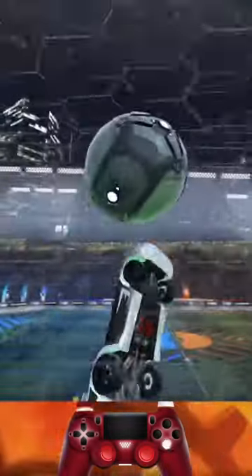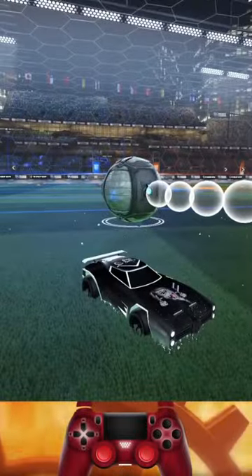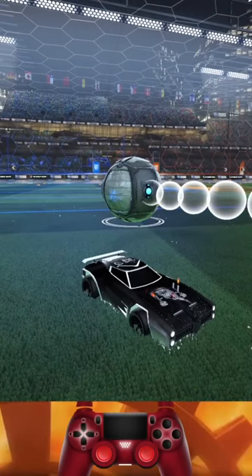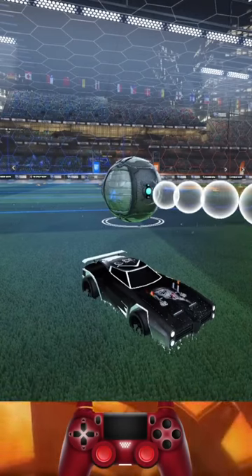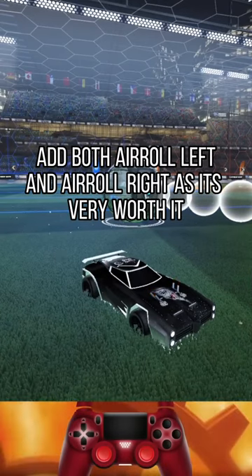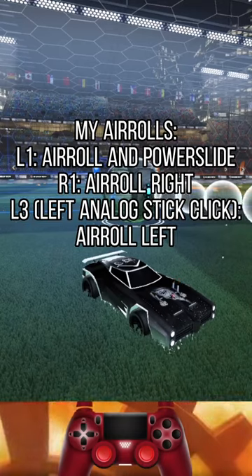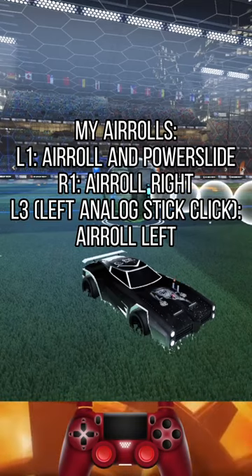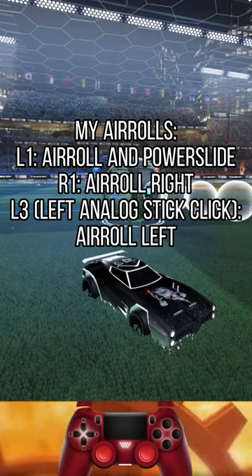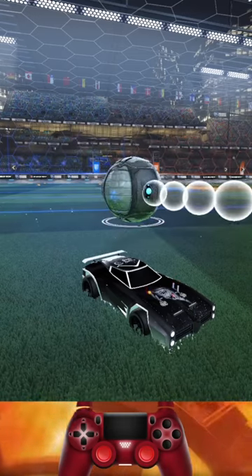After you get that pop, the next step would be to do the turn. To get a really consistent turn and get in the same position each time, I would suggest adding air roll right to your arsenal. I have mine on R1. I have my regular air roll on L1 with power slide, and I have L3 — which is my left stick click — on arrow left. You don't have to use those, but that's just what I use. A lot of people use square and R1 or L1, whatever you want.